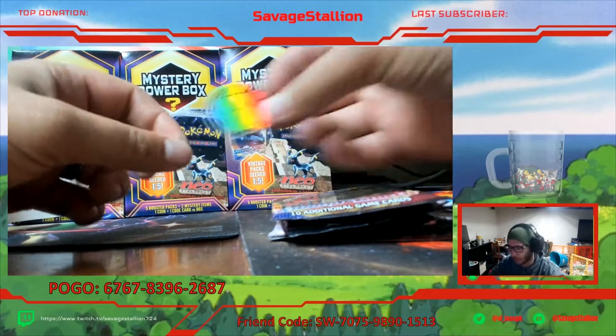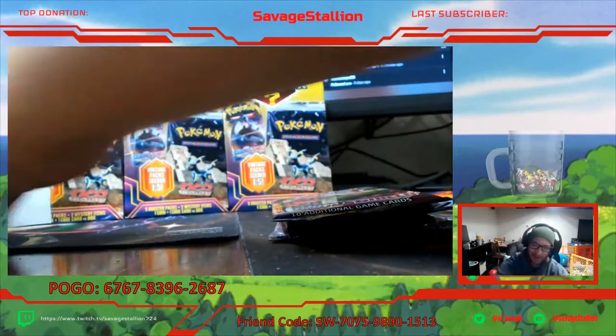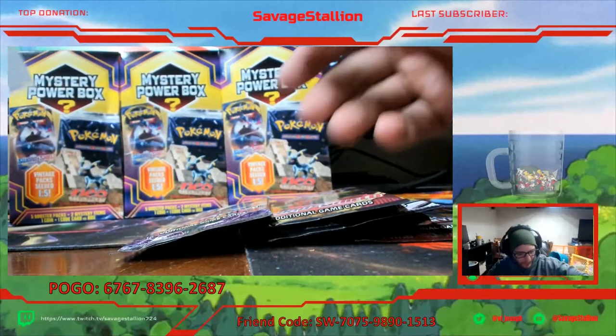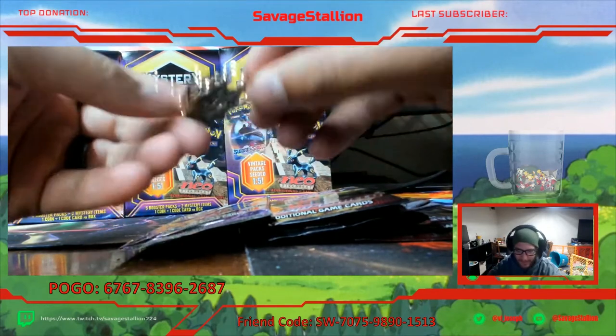We got a Pikachu coin - not bad, not bad. There's a code card for you guys - Towering Splash GX box. And then a Guardians Rising - that's freaking yucky. Oh, one more thing - we got a little Rayquaza pin here. That's not too bad, I'll say that's nice.